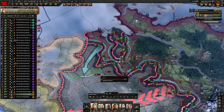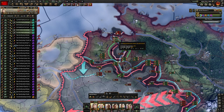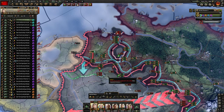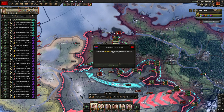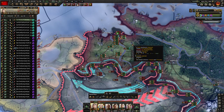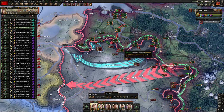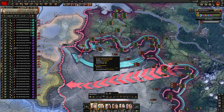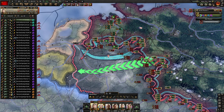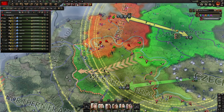Let's work our way up here carefully. Nice — we got more encirclements. Let's take this pocket out. Is the air following my armored spearhead? Kind of. We got an airport we could take.